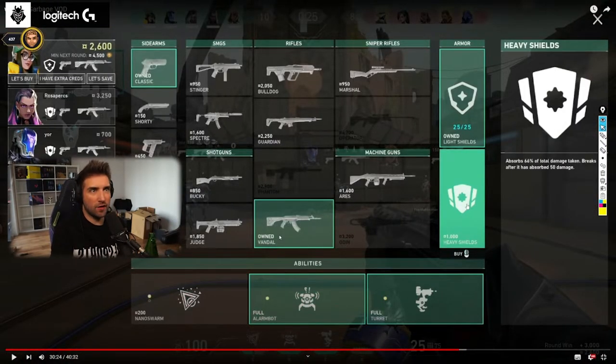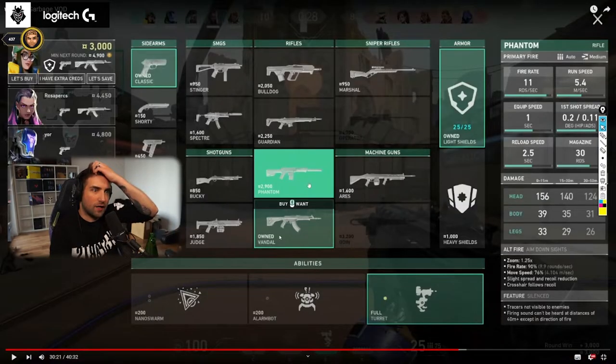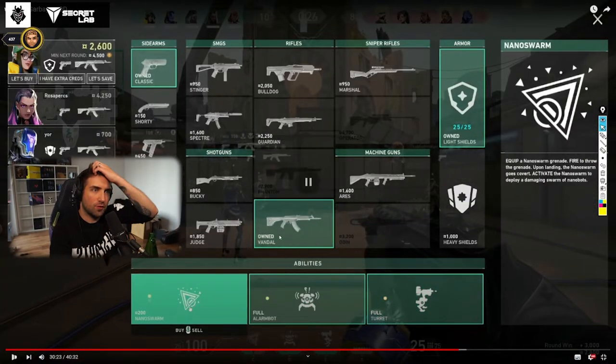It's 10 to 8, you have 4.5K for the next round. Your teammates had a lot of cash — 4.3K, 4K. I would probably rebuy armor here. It's a 50/50 depending on your confidence and whether the opponents have a low buy or not. If opponents have a low buy, I'm rebuying armor to not die to a Sheriff shot. If they're playing full buy, I'm probably not rebuying armor.